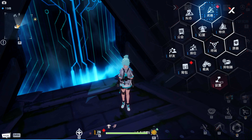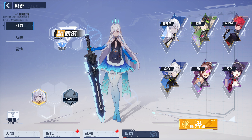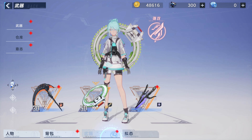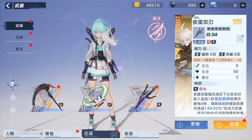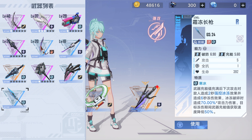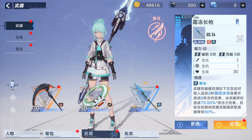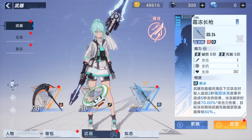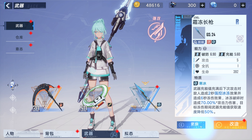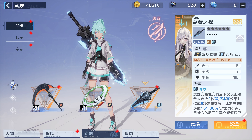Instead I'll show you the brand new one I got recently. Got this girl right here — not sure what her name is, but she has an ice sword, pretty freaking cool. I like that weapon better than this SSR. I don't have this one leveled up anyway, so I can just replace it. She has a sword — there we go, now we're talking.